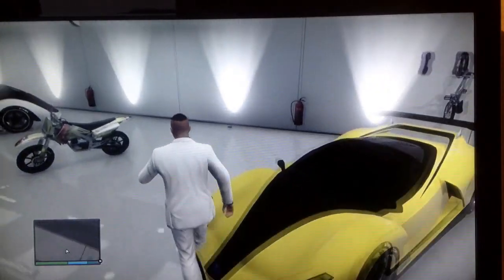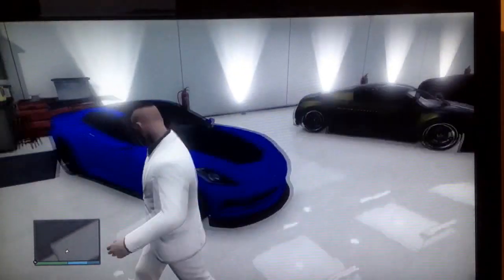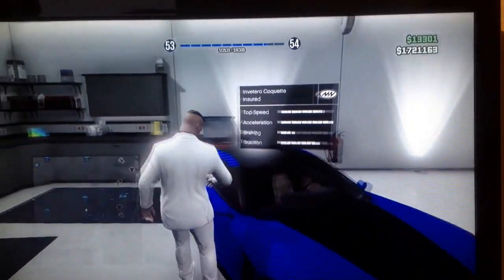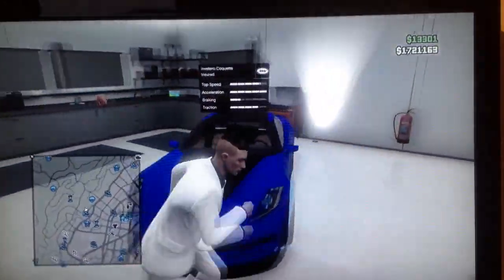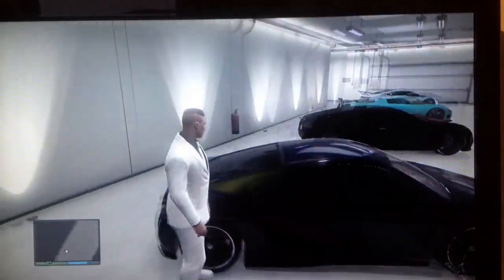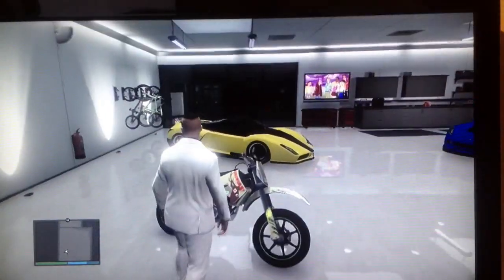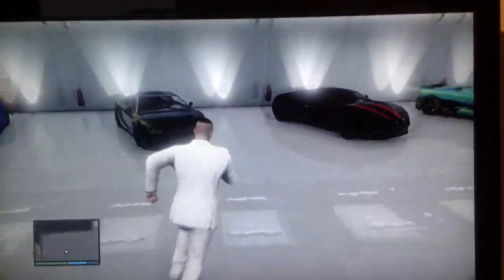I will be duplicating any of these cars, so you can choose between this Cheetah with the GT wing in race yellow, or this Coquette — top speed is very high, it's matte blue and black with a wing on the back. There's also this custom Obey 9F which is a dark purple with race yellow — it looks very nice. And this Sanchez, which I modded using the save editor — it's got custom tires, so it's a kind of rare bike that I keep.